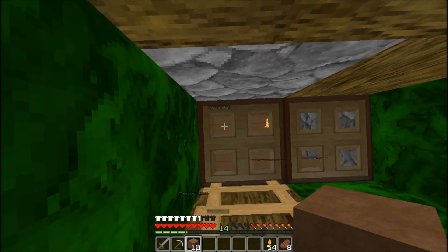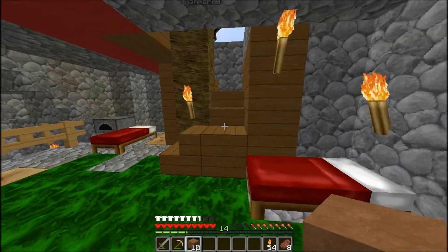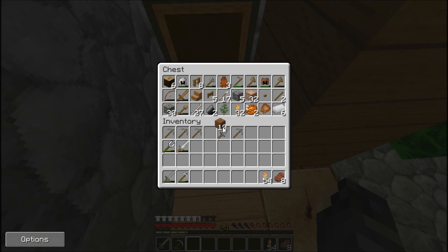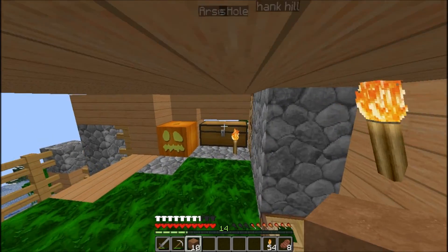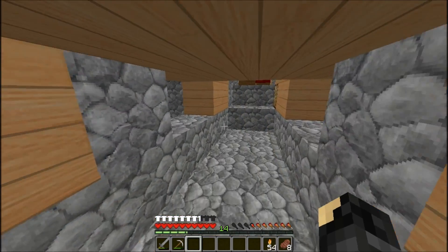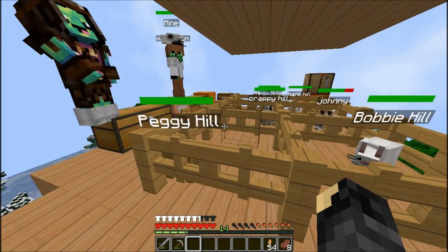They work on getting Sean's rabbit into the rabbit pen. There's trouble opening the gate without releasing the others. Someone has to press a command block to open it, which hurts the player every time. Eventually they break a fence section and get Sean's rabbit secured inside with the others — Peggy Hill included.